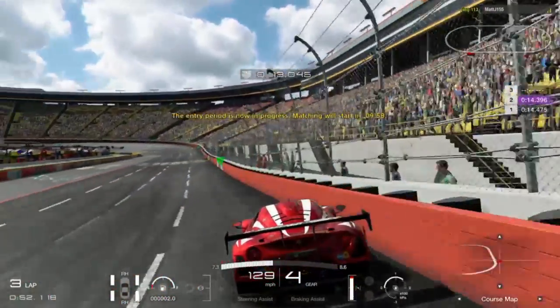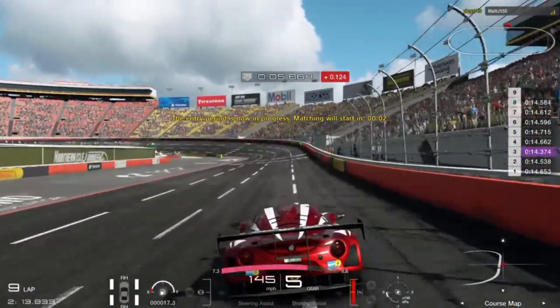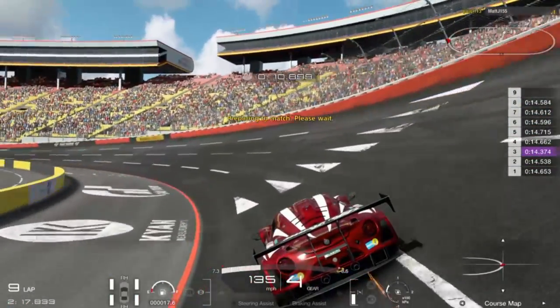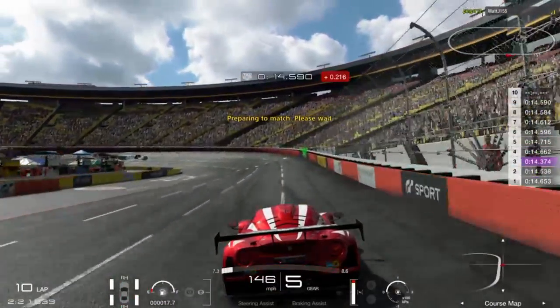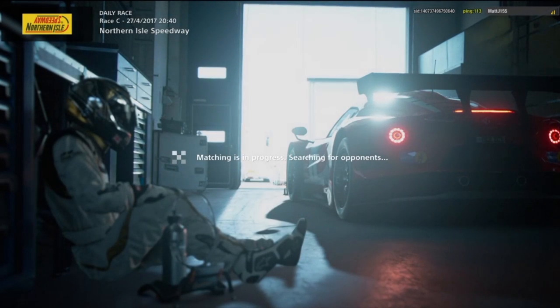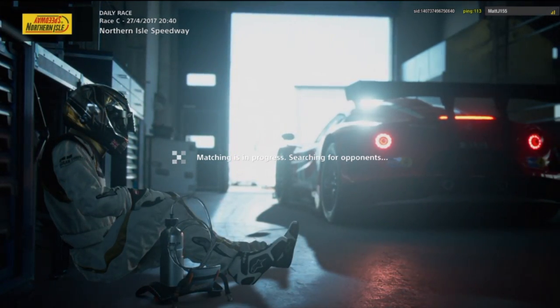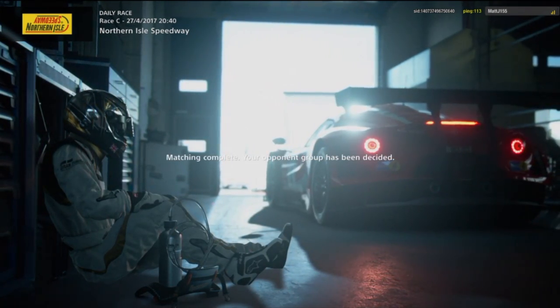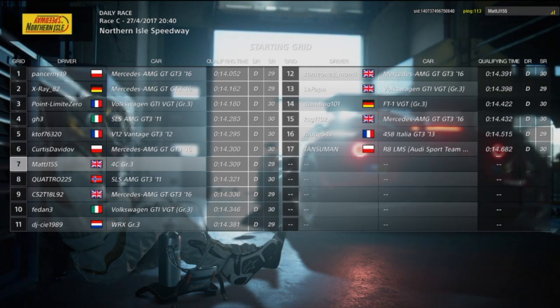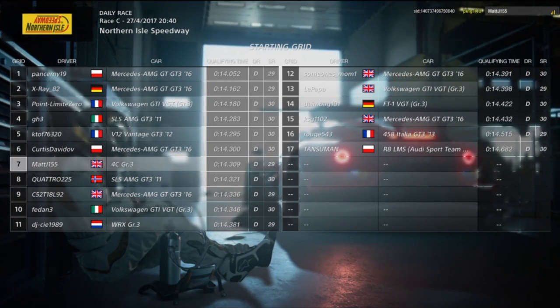We're going to skip the rest of qualifying and jump straight to the race. I've been qualifying now for about 10 minutes and got a decent time on the board. Now the matching begins — this is where the computer picks you against people of basically similar ratings, both your driver rating and your sportsmanship rating. Qualifying will end abruptly and then you just have to wait a short time until the game has successfully matched you against your opponents. The matching has been completed and as you can see we're all on similar driver ratings and fairly similar sportsmanship ratings as well.